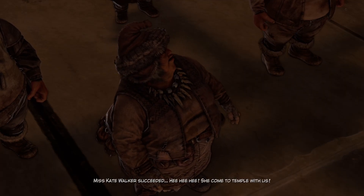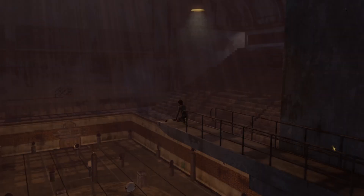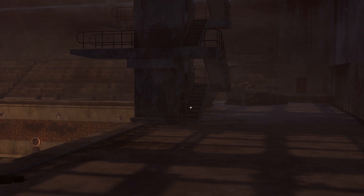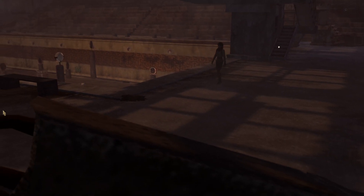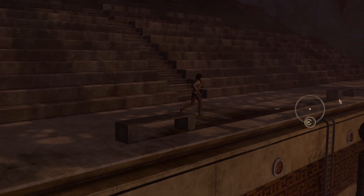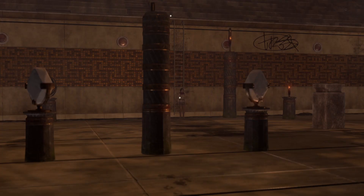Miss Kate Walker succeeded. She's come to the temple with us. Okay, if you insist. And how could they have built this into this swimming hall without anyone noticing? Maybe the supervisors were just not supervising at all, or they didn't care what they were doing. How do I get down there? How do I go down? Ah, maybe here.